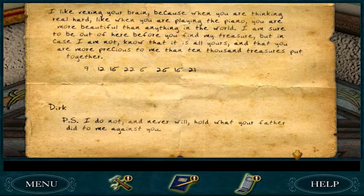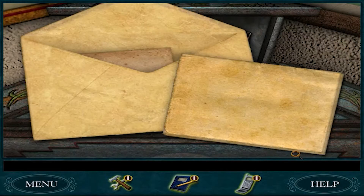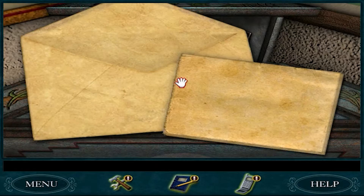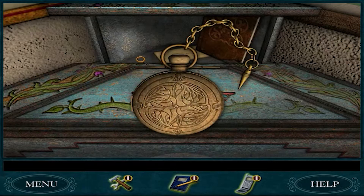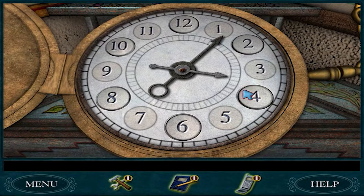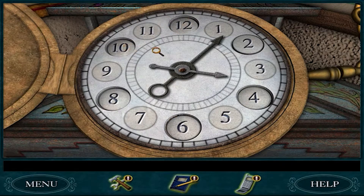P.S. I do not and never will hold what your father did to me against you. That's nice. This is what's important though - a map. We'll figure out what that map is for in due time. This thing though - you can go, it's one of those push the numbers in and hope you get the right order on your first try kind of puzzles, and the order changes every single time you play this game. Wow, I got lucky with that one.